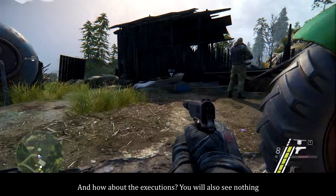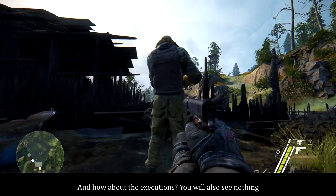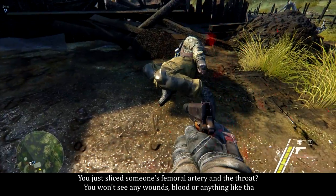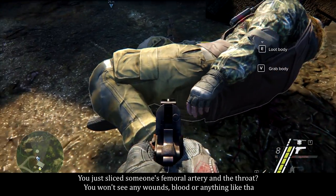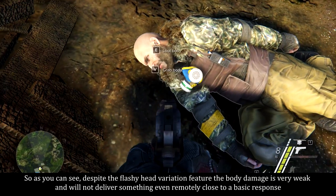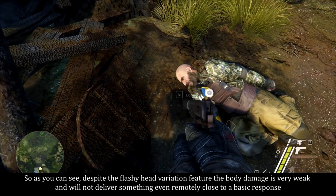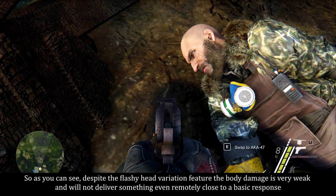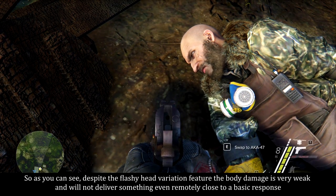And how about the executions? You also see nothing. You just sliced someone's femoral artery in the throat — you won't see any wounds, blood or anything like that. So despite the flashy head variation feature, the body damage is very weak and will not deliver something even remotely close to a basic response.